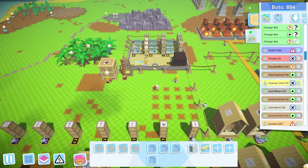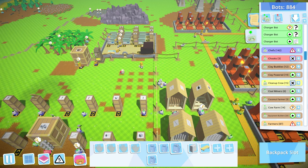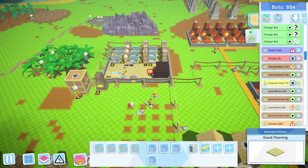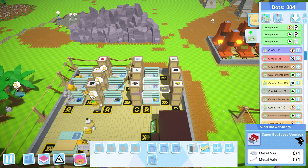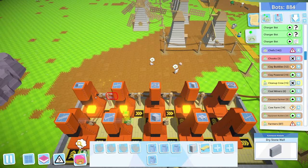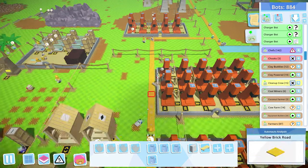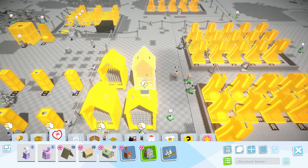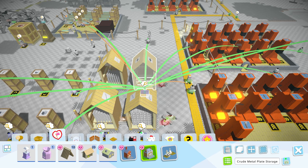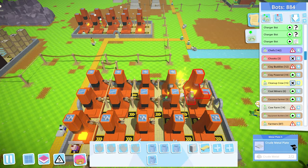Hello everyone and welcome back to another episode of Autonauts. We got all the bot upgrades going, and now we're having the problem where a lot of these need metal stuff — metal gears, metal axles — and unfortunately to make things like metal gears and metal axles we need crude metal plates. A lot of bots actually need crude metal plates.